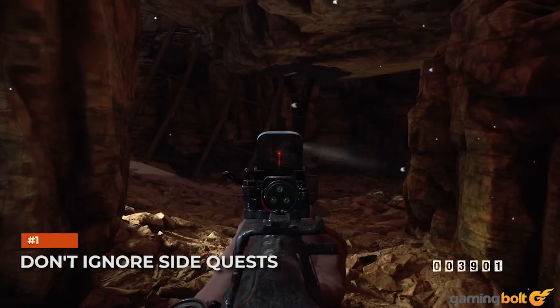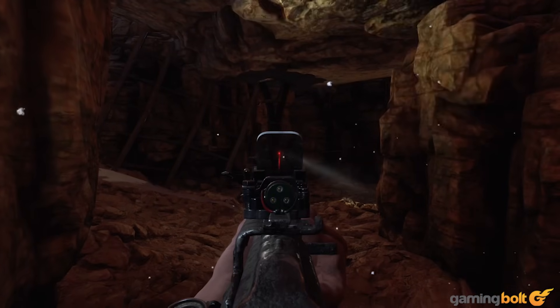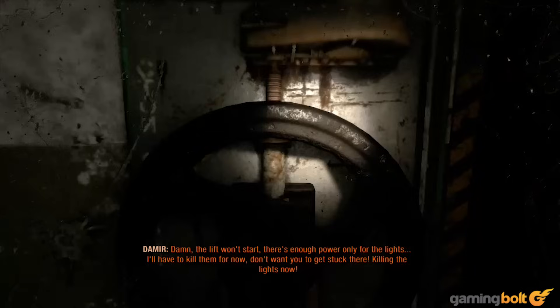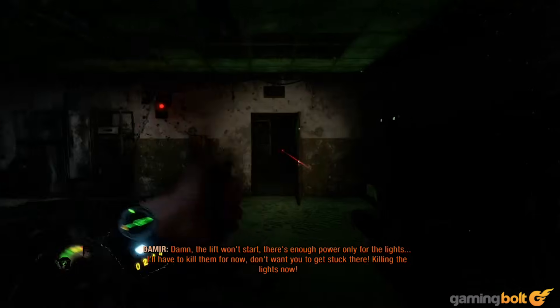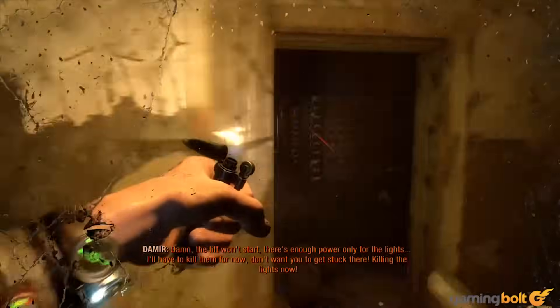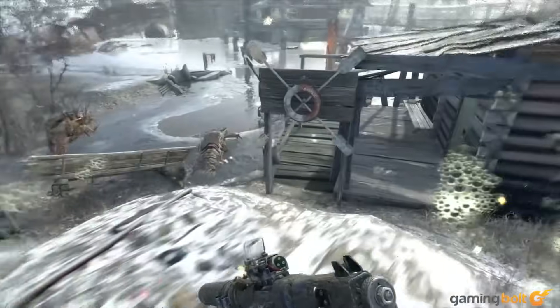Don't ignore side missions — it's something you can say for any game that has side missions or an open-ended level design, but in Metro Exodus it applies much more. Firstly, because unlike most other games, Metro doesn't direct you towards side missions with quest prompts, or HUD markers, or an exclamation mark on your compass telling you to go to a particular area.